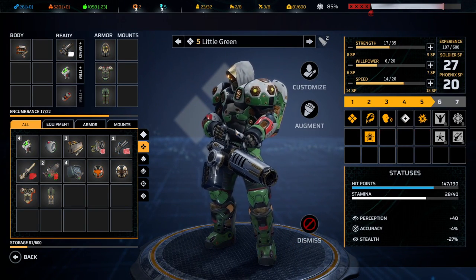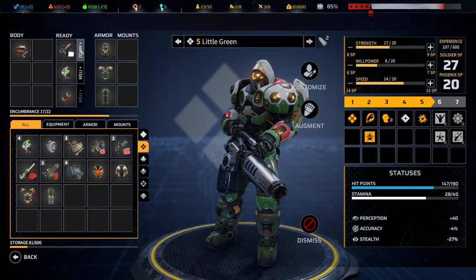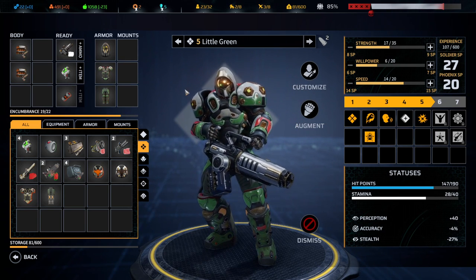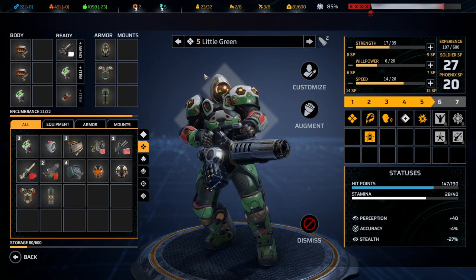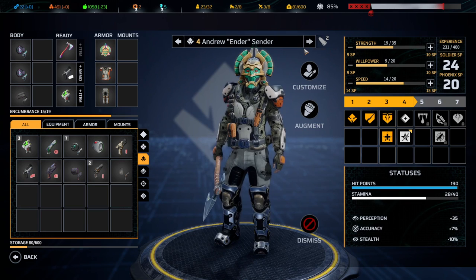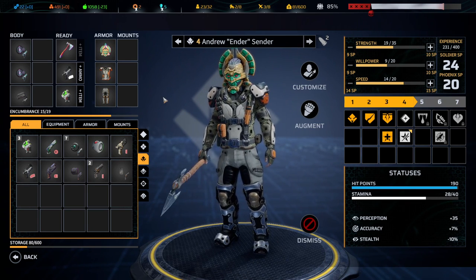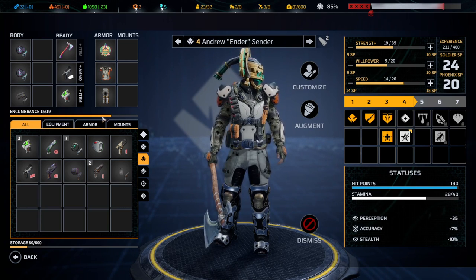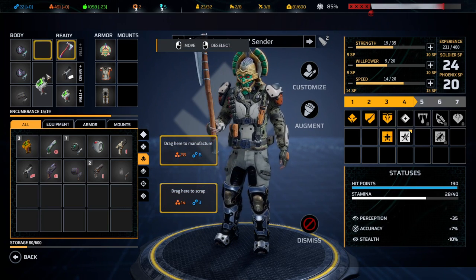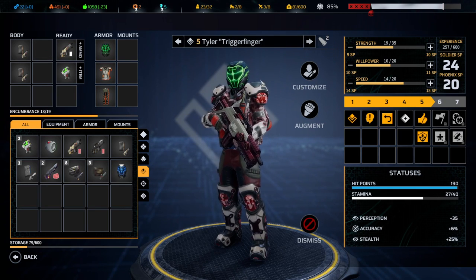Let's see — we will bring Little Green. A little bit of extra ammunition is not a bad idea, and some extra healing and rescanders.